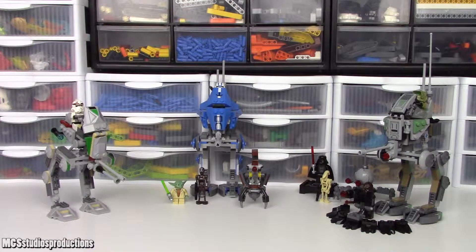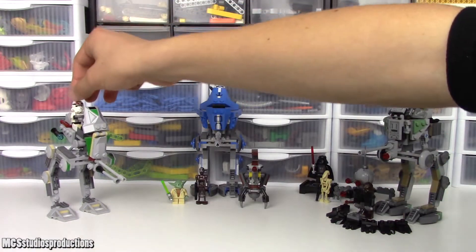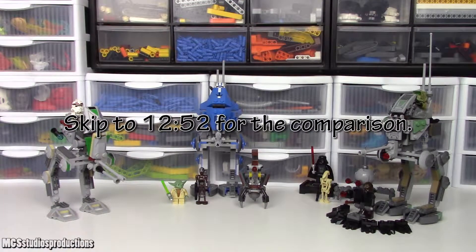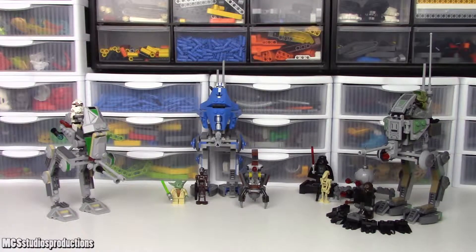Before we compare all of these, I think it's a good idea to get a feel for what all of these sets are about. I've already taken a look at the 2019 set in my review, which will be carded on the screen, so if you don't know all the ins and outs of that set, go watch my review. I have not taken a look at either of the other two sets before. I'll start with the minifigure from the 2005 Clone Scout Walker, then the 2013 one, and then we'll get to the comparisons. There is a timestamp in the description if you want to skip straight to the comparison.